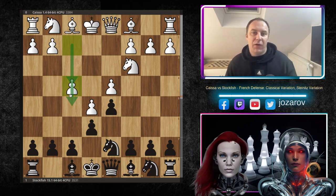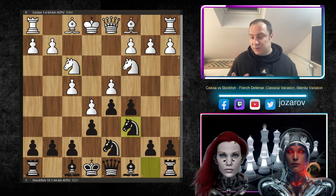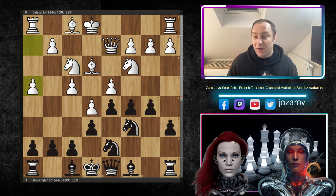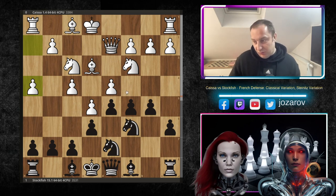Black hits the center with c5, and after knight to f3 and knight to c6, this becomes a really double-edged opening line. In the continuation, after knight to c6, bishop to e3, a6 preparing b5, queen to d2 preparing queenside castling, and after b5, h4 immediately by Kaisa — white is playing aggressively on the kingside. It's becoming a very tense position.